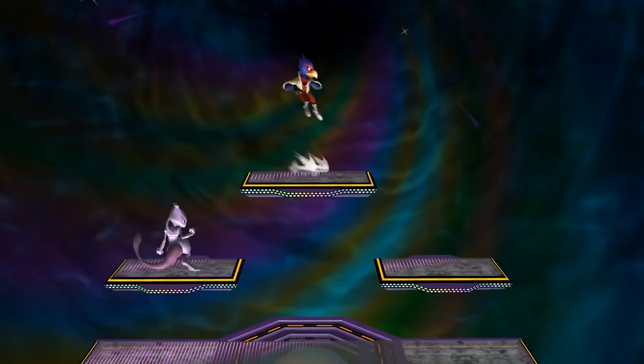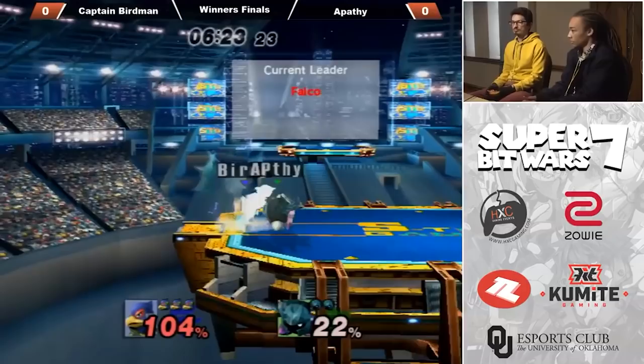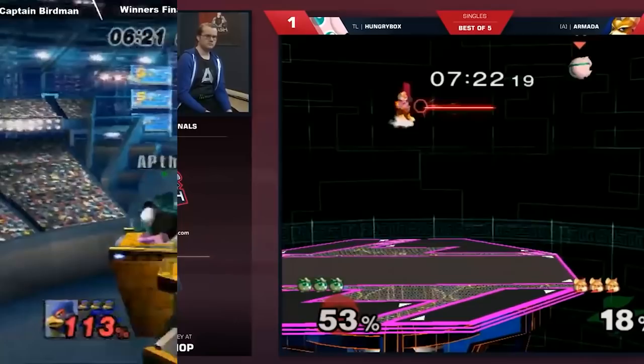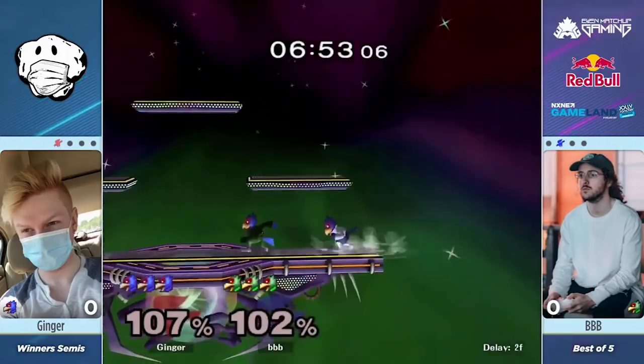Lasers. Lasers are an energy-based projectile that come out quickly and cover most of the screen. In 64, Melee, Brawl, and PM, lasers are an incredibly powerful projectile that sort of dictates how the space animals approach their game plan. Then in Smash 4 and Ultimate, lasers definitely got nerfed because of the addition of landing lag on them. Lasers allow the user to tack on chip damage, approach, zone, and confirm. In the games where they are strong, they are oh so strong.